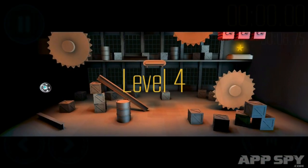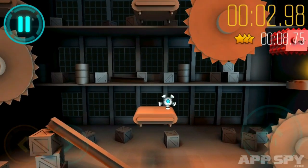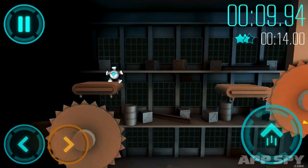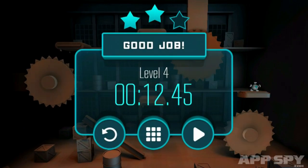I'm rated out of three stars at the end of each level depending on how fast I've managed to complete it. On the right you'll see there's a little key sign there and that's a little area. If I grab the red key and then hop on back, you'll see that they're gone and I can get to the star. Good job.